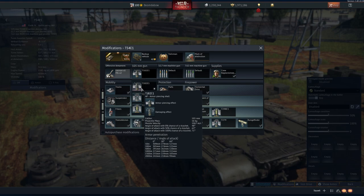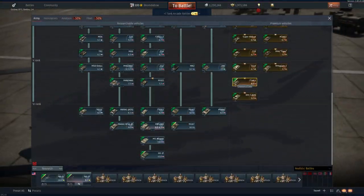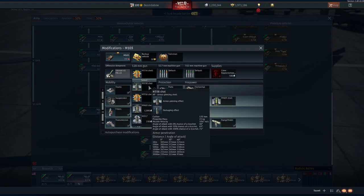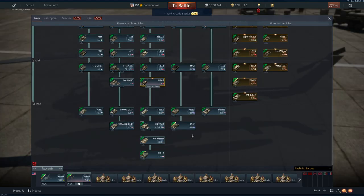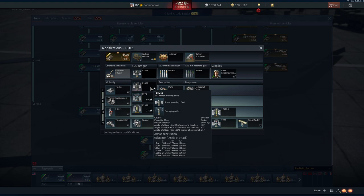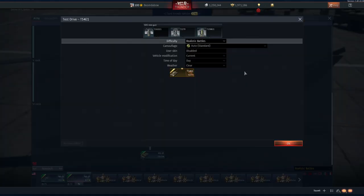For comparison, the 120mm M103 in-game is only around 303mm of pen. Let me double-check before saying something wrong. Yeah, 303mm. The dev server values may change, but right now the T54E1's solid shot is sitting at 309mm of penetration.